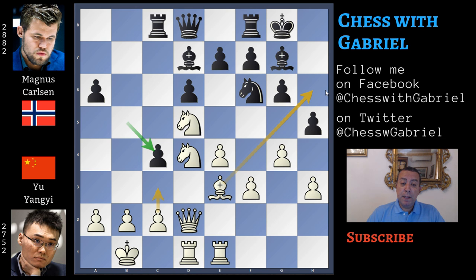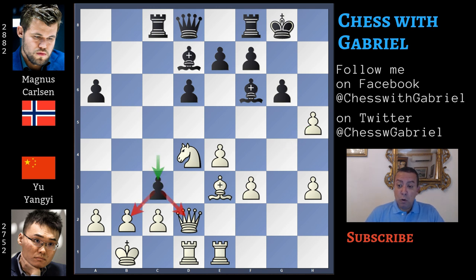Instead, Yu Yangyi goes for knight captures on f6 with check — this is an inaccuracy. The bishop recaptures on f6. g captures on h5. And here comes c3. Going back a move: not g captures on h5, which loses the game — not only because it opens the g-file, but also because the h-file and this pawn will always be weak.